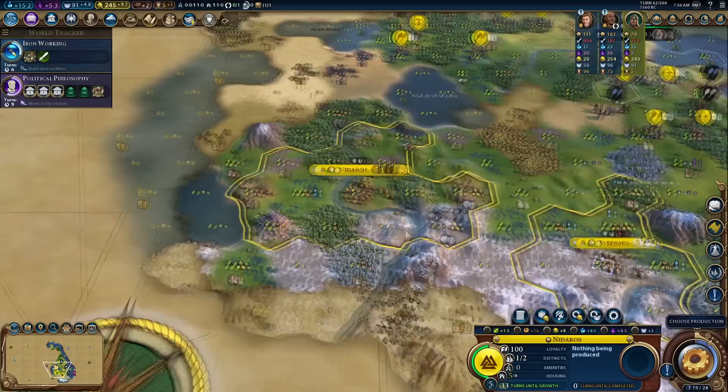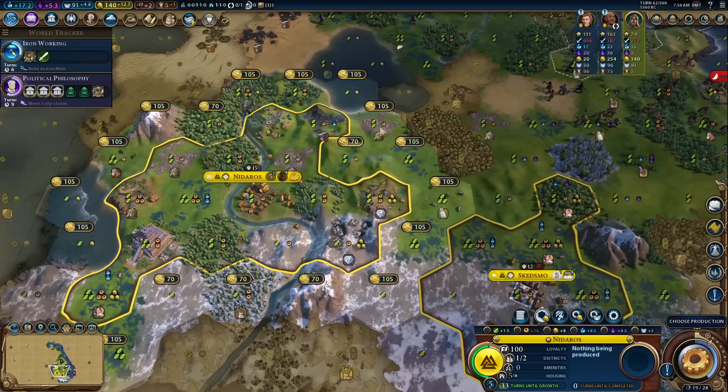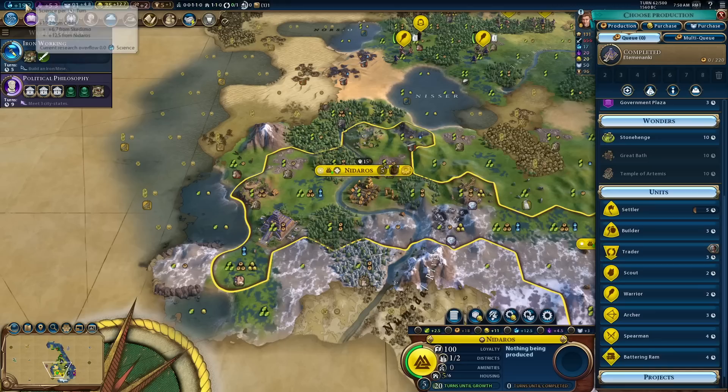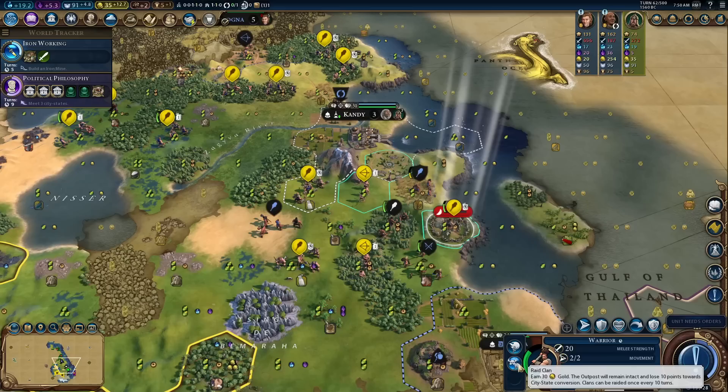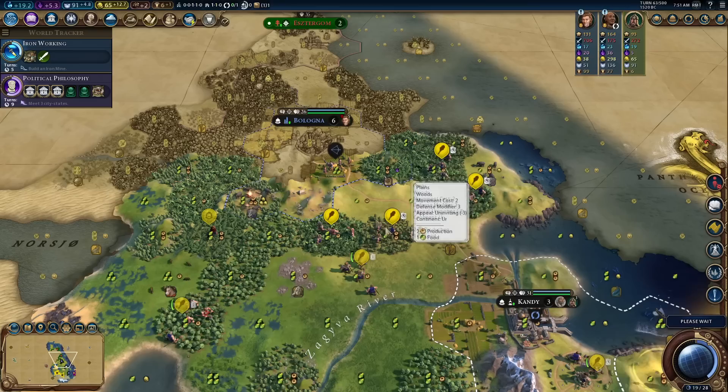Etemenanki — two science and one production to all marsh tiles in my empire. This may be the one wonder that saves my entire game. Any game with Etemenanki and Lady of the Reeds and Marshes is a good one, especially on a wet map. I've got a lot of marsh to settle into. I'm already working marsh tiles in my capital; 15 science per turn now — that's a bit better. I'm also going to buy a couple more tiles. 19 science per turn — this is what we wanted to see.